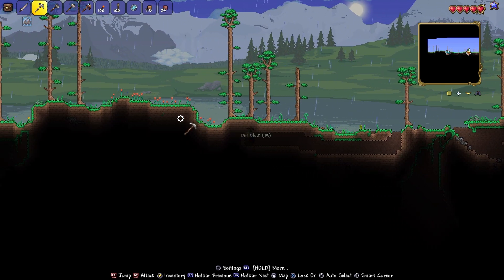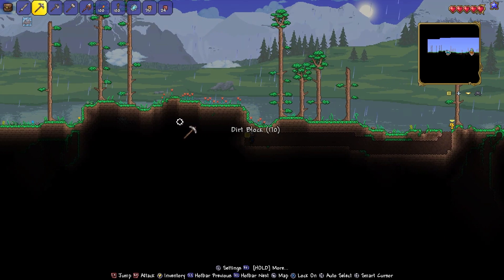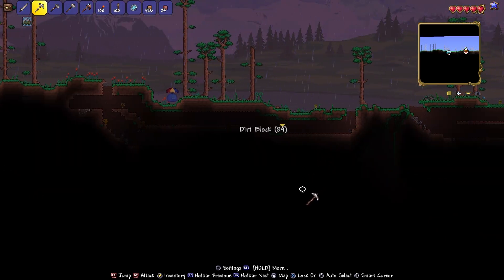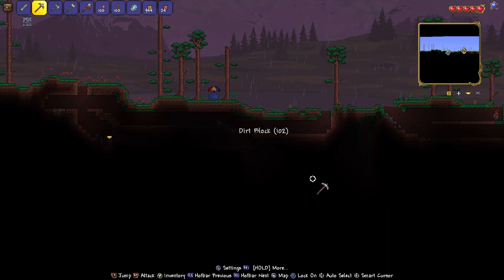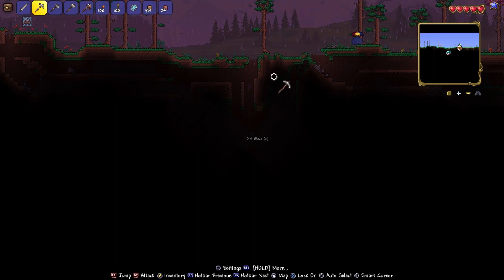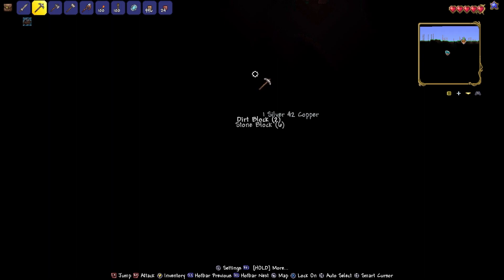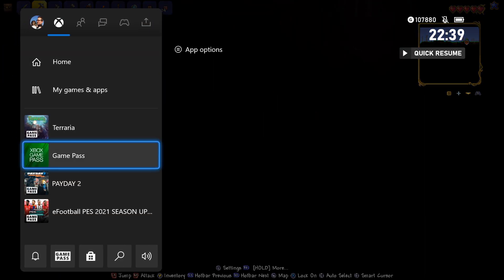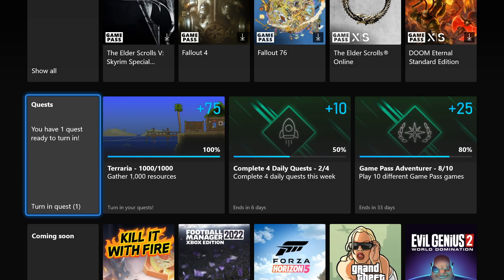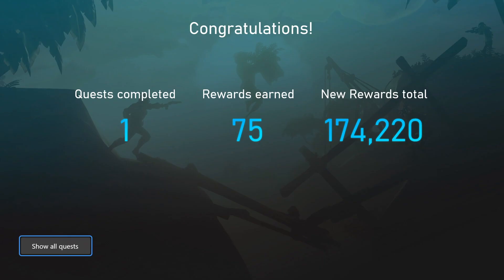We'll fast forward to the end, to where it looked like I had a thousand resources collected. I actually ended up falling down into a pit where I couldn't really see where I was, and there were cobwebs and different things I was running into. I decided to switch to the Game Pass app and check, since I hadn't gotten a notification yet — and sure enough, the quest was complete. So I went ahead and turned that in and grabbed the 75 rewards points.